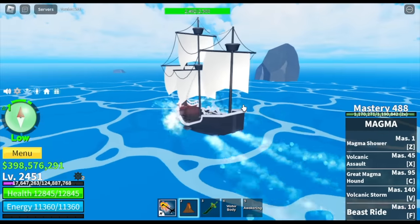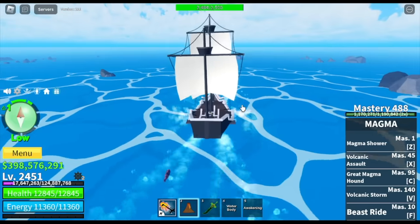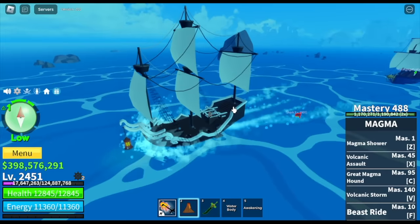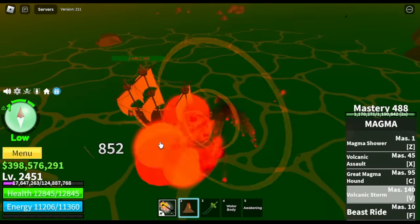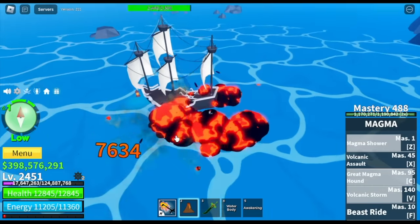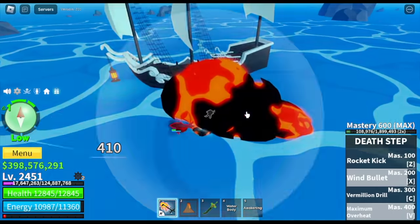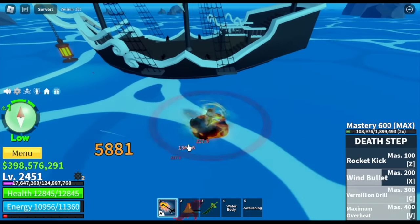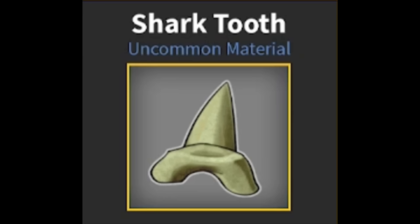Notice the back — there's a shark. So what will you get from defeating this one? Let's defeat it and find out. For my build, I am using Magma V2 plus Shark V4. So once we defeat this one, we will get one of the items required to craft the Beast Hunter. We have the shark tooth — an uncommon material.